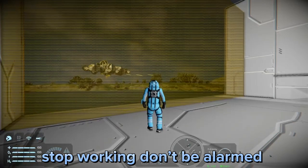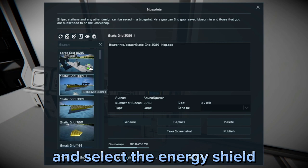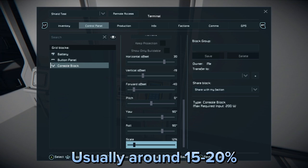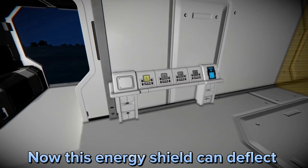If these energy shields ever stop working, don't be alarmed — there is a simple solution to this. You're going to want to remove the projection, open the blueprint menu, and select the energy shield you were using previously. Go back to the scaling menu, and scale it back up to your desired size, usually around 15-20%.